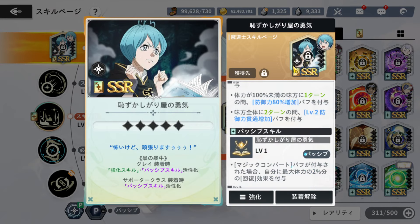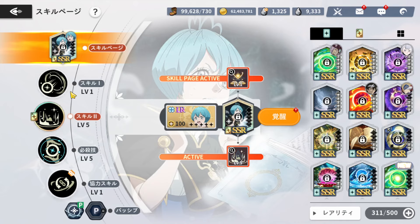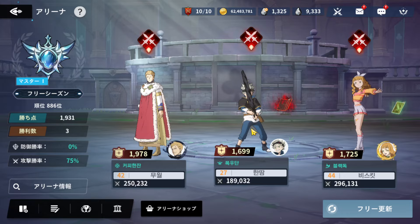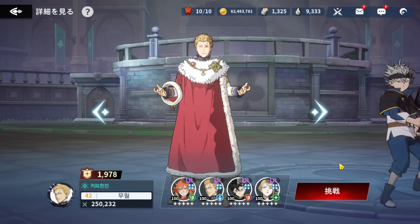The skill page: if Magic Convert buff is applied, grants yourself 10% of own max HP as HP recovery, so she'll be healing a little bit. Once it converts to B she gets the HP recovery. There's a mistranslation — it has to be all one type I think, so I don't think that passive would work on mixed teams. But her skills look good enough to still be strong.